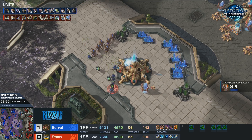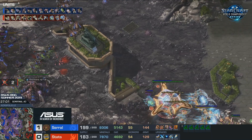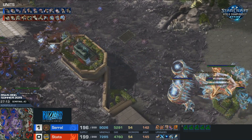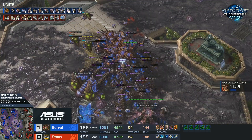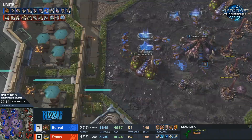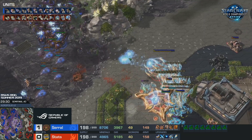Serral is going to force Stats to spend his entire bank, while Serral still has a bank left. Stats still trying to assemble the perfect army, producing out of his Stargates but not quite maxing out just yet. He lost the observer that was forward. I like the fact that Stats has established the bottom base, but that does leave the top base open, which Serral has absolutely realized. These Tempests are getting some nice shots. He deflects both sides, and these Tempests are getting really healthy shots - just five of them is enough to one-shot these Broodlords. A lot of Broodlords have fallen this game.